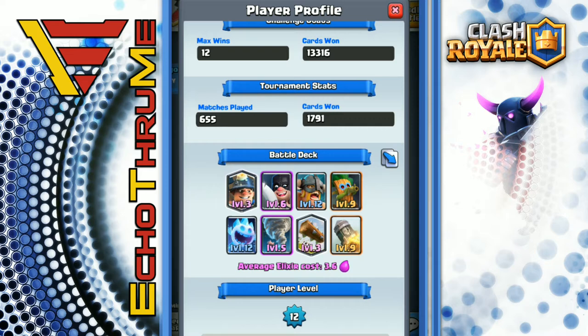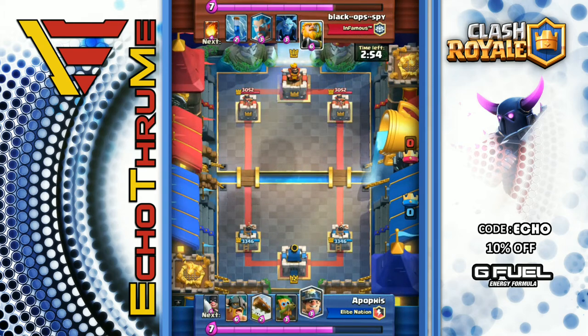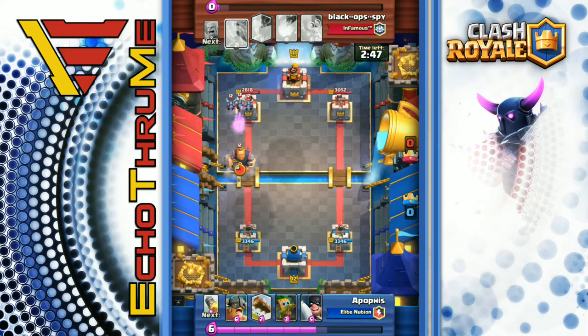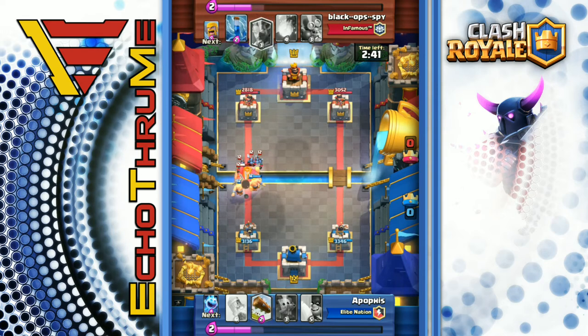Before I show you these replays, I want to thank you all for coming down to the channel — I appreciate each and every one of you. Hopefully you decide to subscribe after you watch this. Let's get into it! Here we go with the first replay. We have Apophis on the bottom working his way up. He's got that miner on the left-hand tower, countered by the opponent's minions which take that miner out pretty quickly. Now the opponent has a royal giant minion push — pretty solid push.